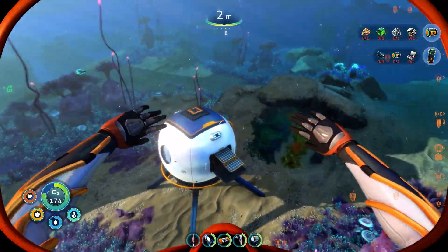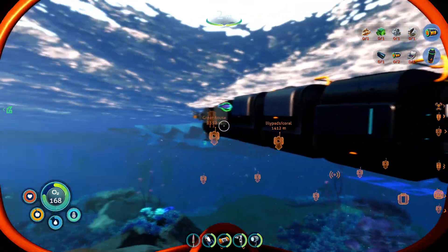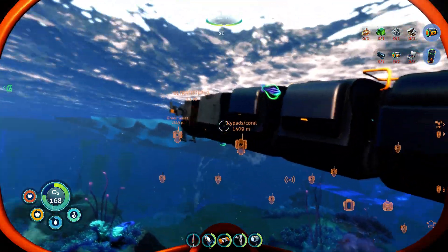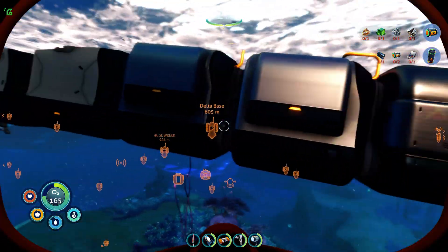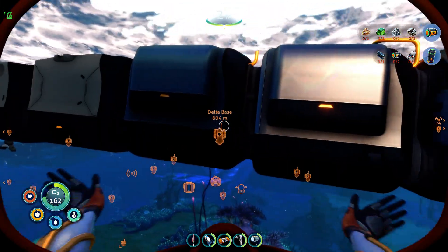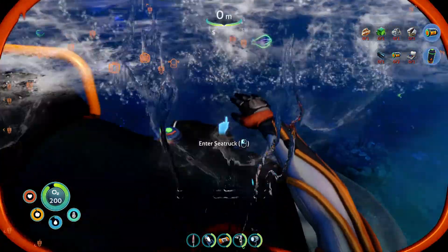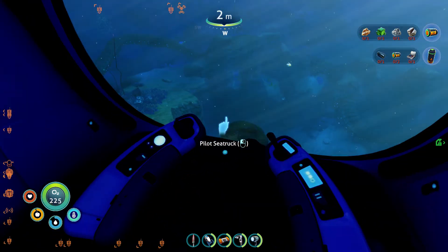We are going to start from the Lifepod. Basically this is my sea truck. I only left essentials - there are two storage units here so we can stay out there harvesting for a longer time.